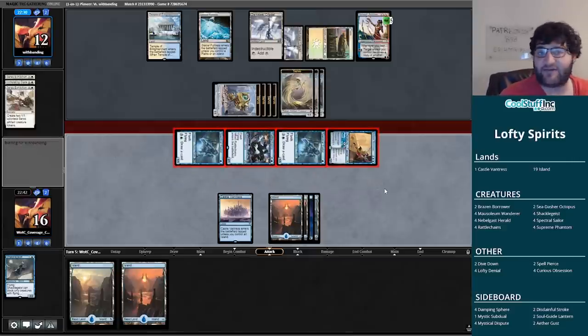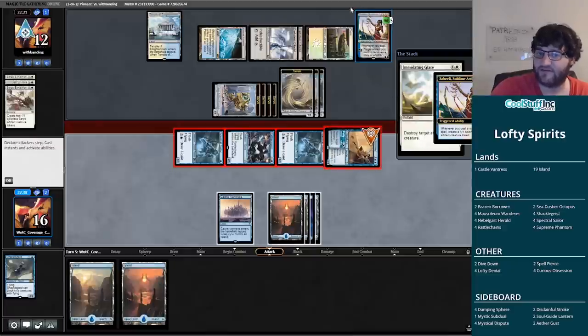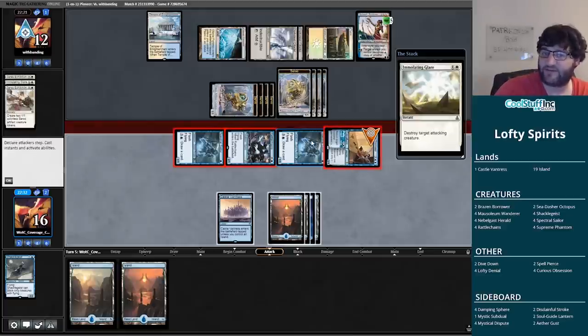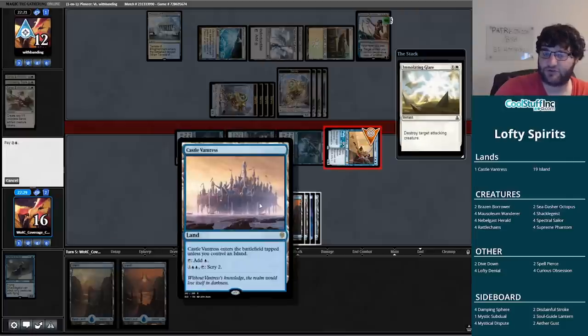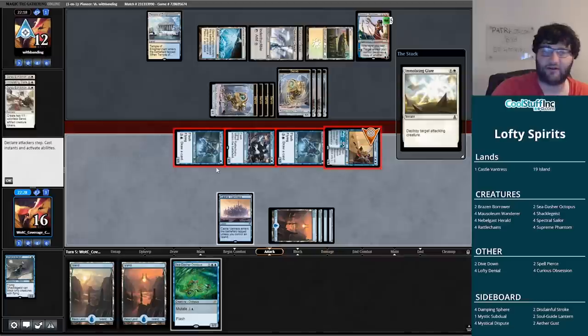My opponent's not going to get there with servo beatdown because we're on a two-turn clock. That said, I have to assume they'll play Tempered Steel or something and we'll be in trouble. Instead, looks like they just take down the Brazen Borrower. I should activate Spectral Sailor or use Castle Vantress — I think I like just activating. If we get a Spell Pierce we can actually counter the Immolating Glare. We did not get a Spell Pierce.